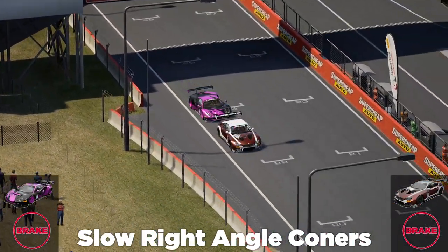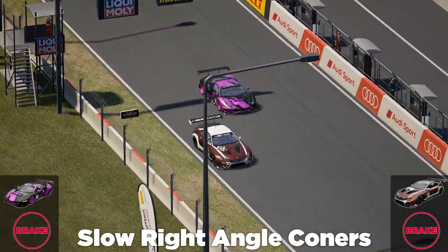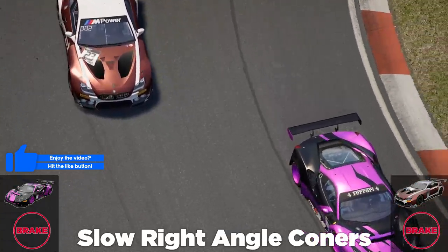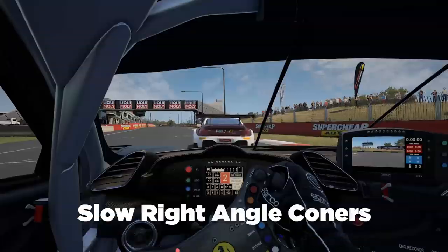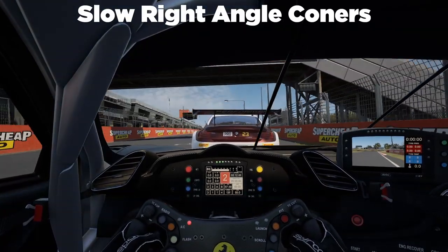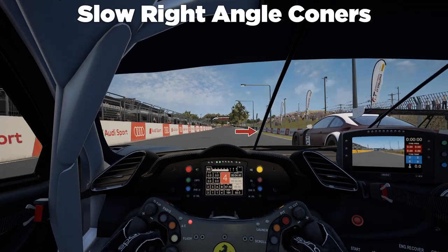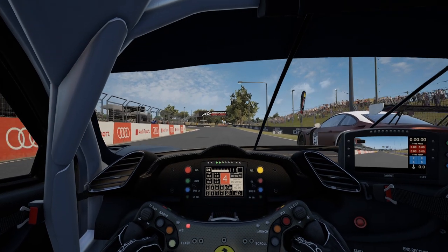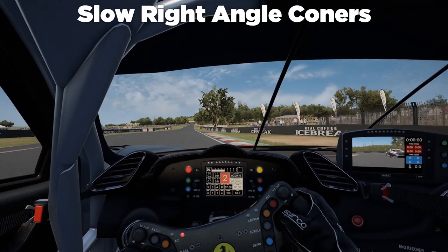To attack at slow right angle corners, you need to get an equal or better exit off the last corner than the car you're attacking. Coming into the corner, you need to brake a tiny bit later, as we'll show you in the onboard. We've got a little bit more speed coming into the inside, looking out for the braking boards and spotting our braking point. We need to brake a little later than usual to get alongside the car, so we can take the corner and continue on the racing line.